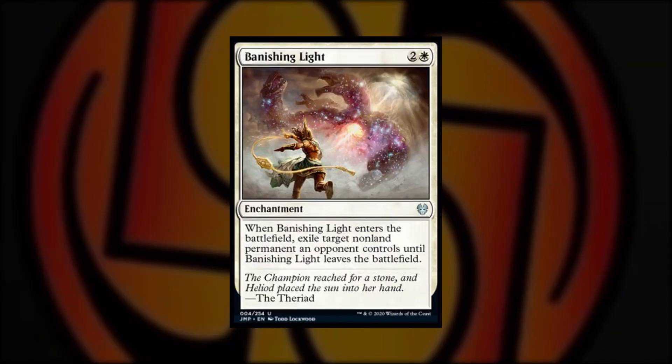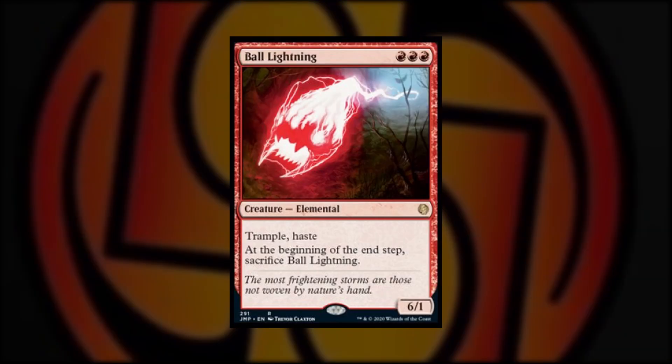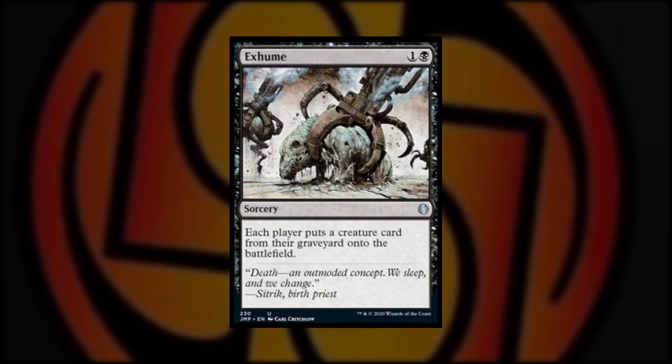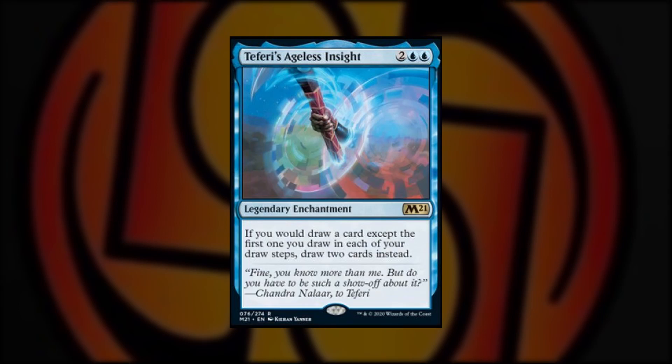Jumpstart is not just going to be a paper release — there will be a digital release as well. Actually, it was yesterday, so I'm really on the ball on this one. One important thing to know, however, is that not every card in the set is making the jump to digital. Wizards of the Coast has decided to substitute 20 of the cards in the paper release with different cards on Arena instead. For example, Path to Exile becomes Banishing Light, Lightning Bolt becomes Lightning Strike, Ball Lightning becomes Lightning Serpent, Exhume becomes Bond of Revival, and Rhystic Study becomes Teferi's Ageless Insight, and so on.